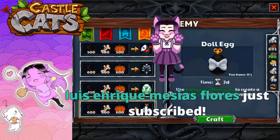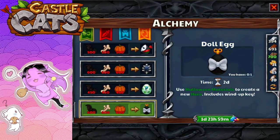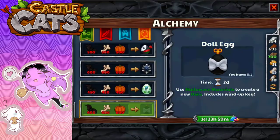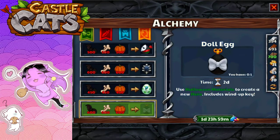Now we get the doll egg — use materials, and it includes a wind-up key. I want to call out that the hound egg required 450 materials of each, while the doll egg required 600 of each. So the doll egg is the one that's more expensive.